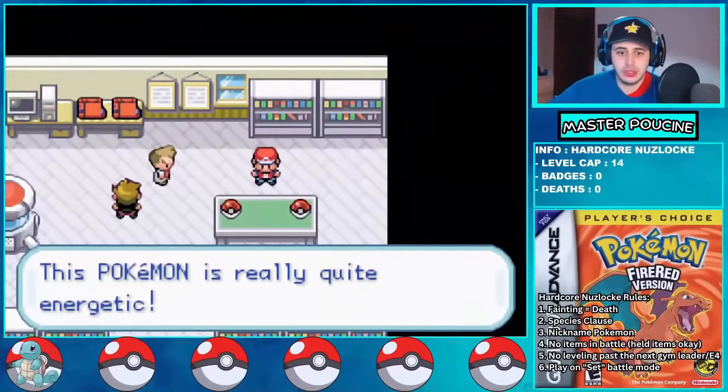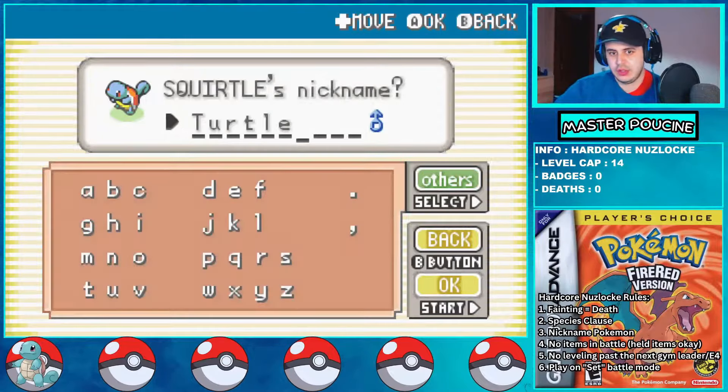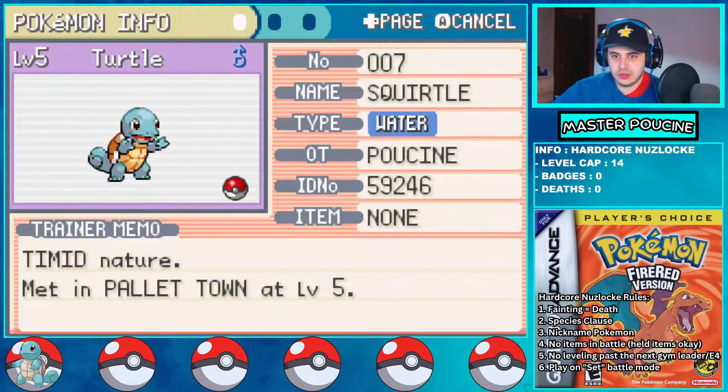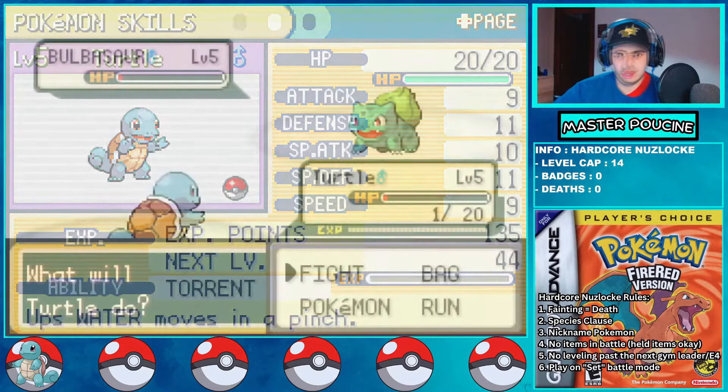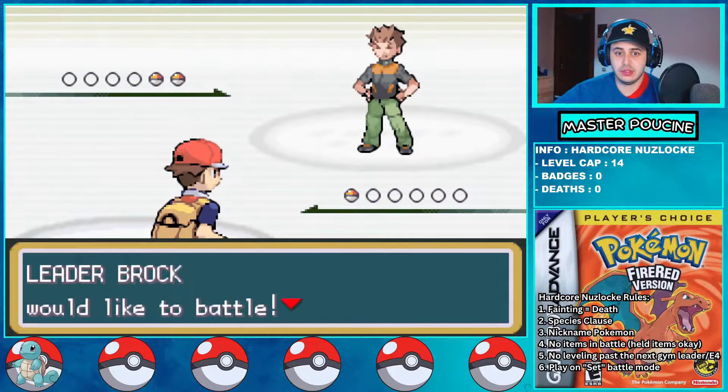I begin my journey in Pallet Town and of course I pick up my starter Squirtle, which I nickname Turtle. He is Timid nature, plus speed minus attack — pretty good — and I barely beat the rival. It's time to fight Brock, since there is no new encounter before the first gym.